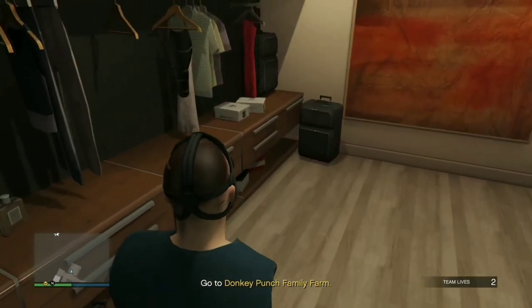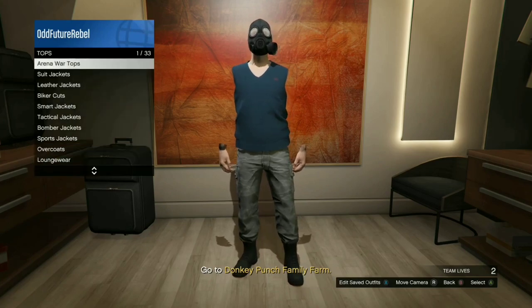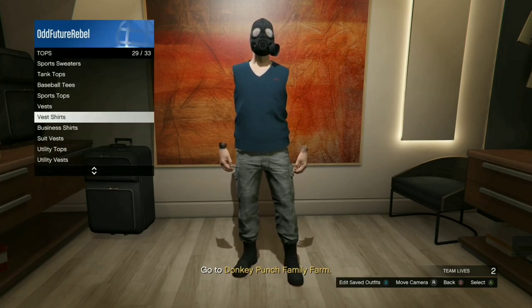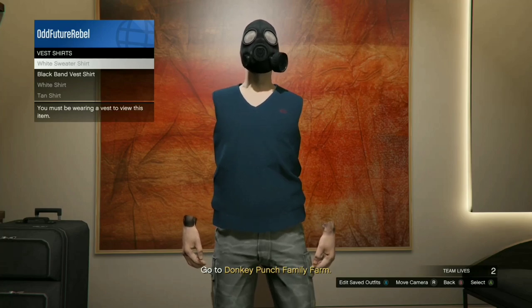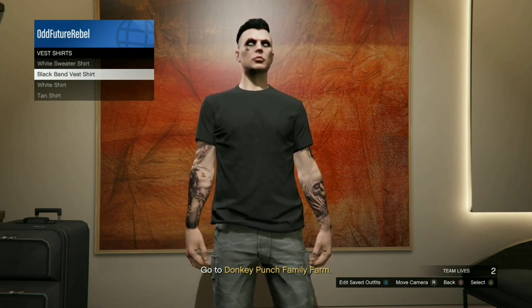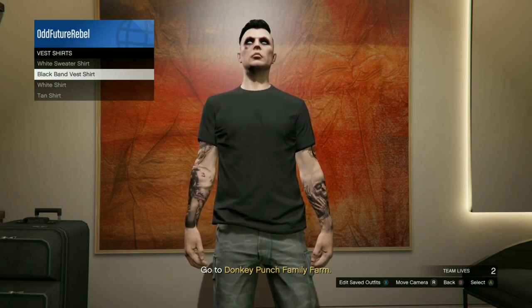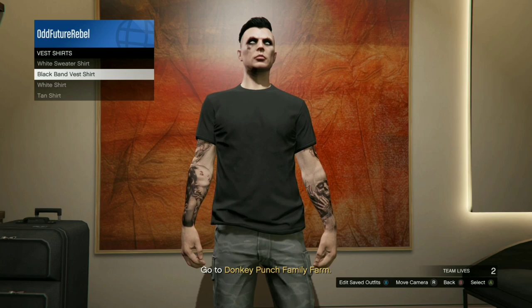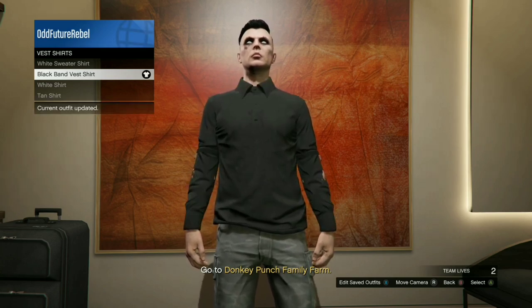Make your way to the closet, push right on the d-pad, then go down to Tops, and navigate to Vest Shirts. After you go down to Vest Shirts, click on any vest option you bought — I bought one that looks like a regular t-shirt, but it works fine.